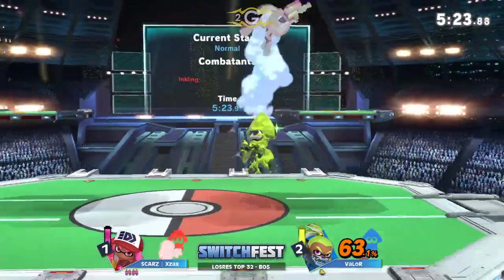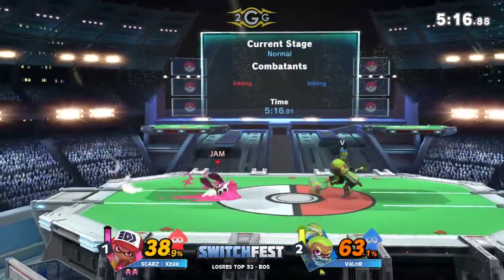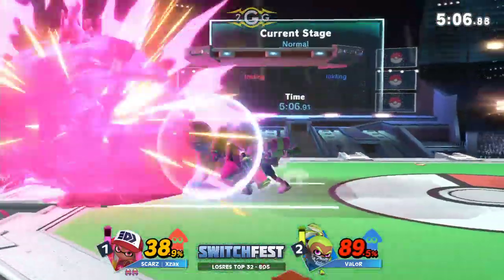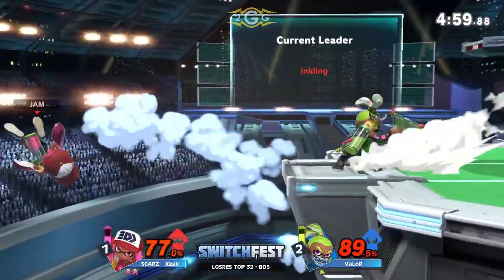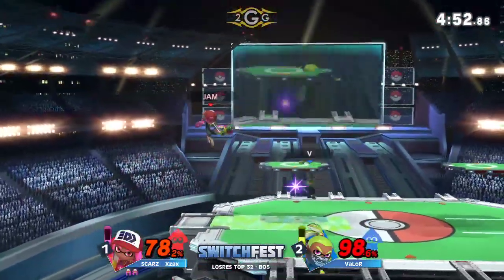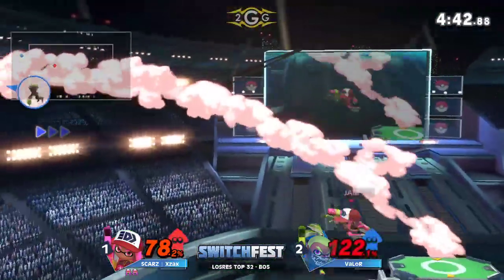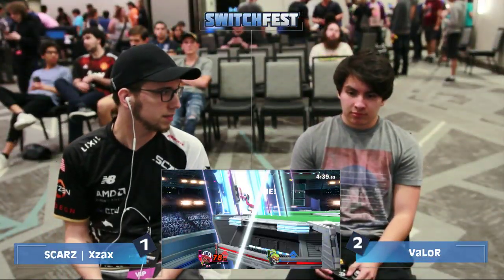Kind of seeing that pretty much all set — beautiful back air at the ledge. Valor not too far behind though. At 63% he's got to find a way to take this stock away from Ex-Ax who's only at 40 right now. Got control of center stage — grab in his face, that's going to cost him a little bit of damage. The down tilt covering the expended invincibility. Definitely can't be holding onto that ledge too long, especially at higher percents you actually have less invincibility. It gets a little scarier because you're at high percent, want to be more cautious but have to make quicker decisions. The air dodge off stage is going to send him out.